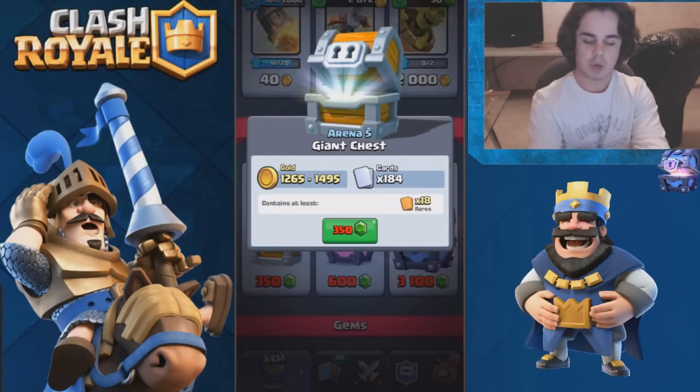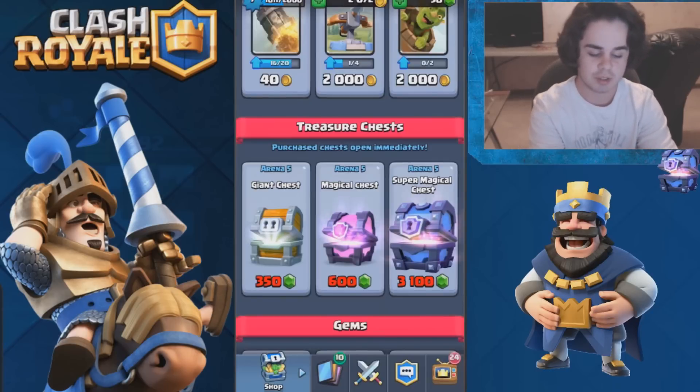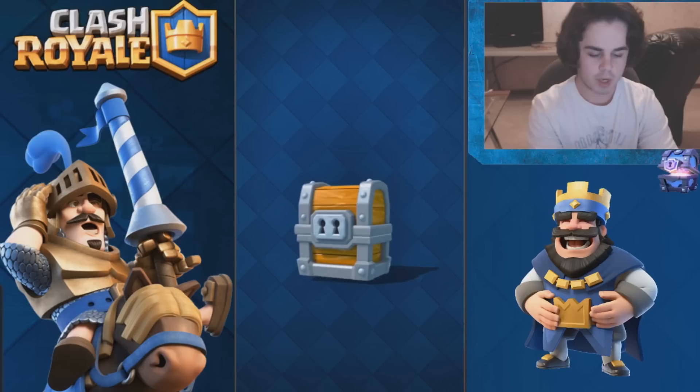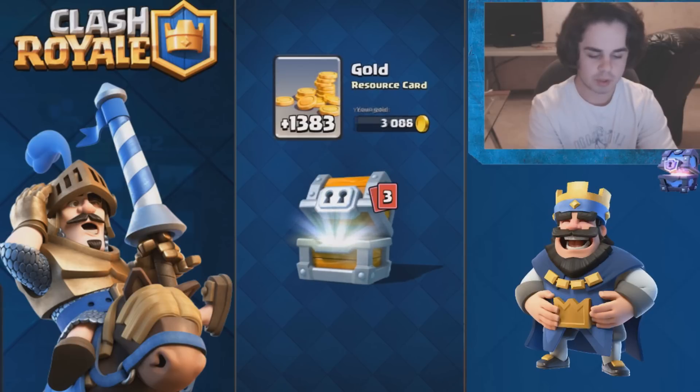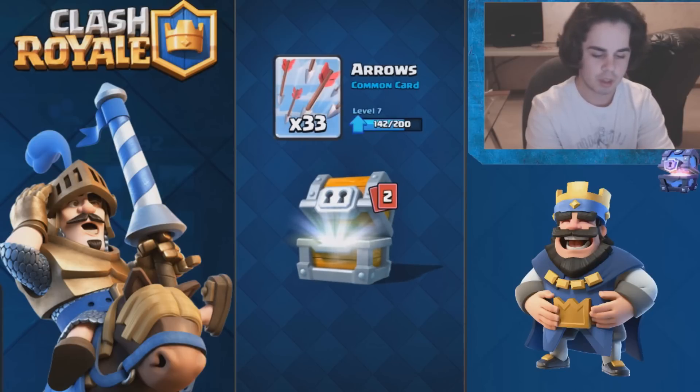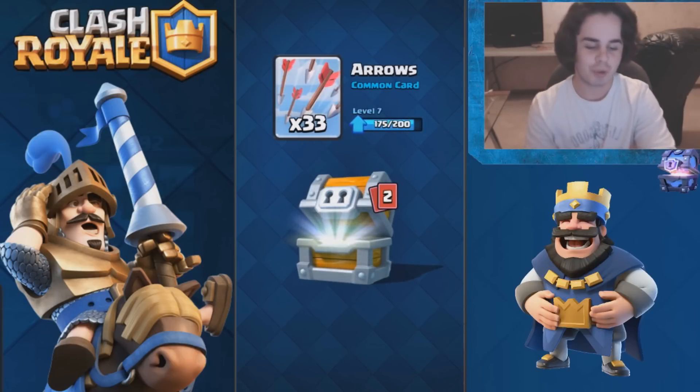We're gonna get between 1200 and 1500 gold, 184 cards, and 18 rares. I'm excited — hopefully all those rares are hogs, that would be epic. Let's go: 1383 gold, already at 3.4K. 33 arrows — those are almost level 8, that'll be my fourth level 8 card.